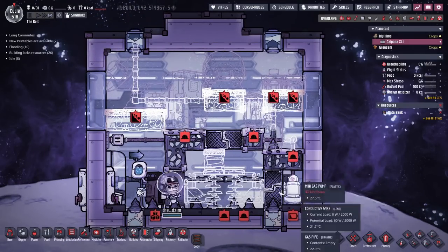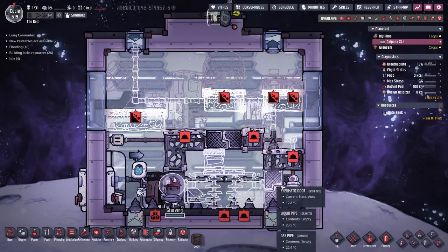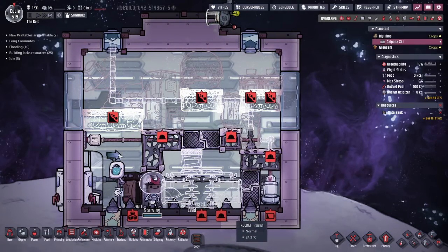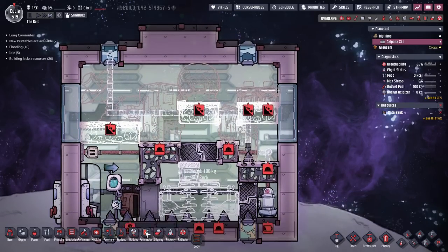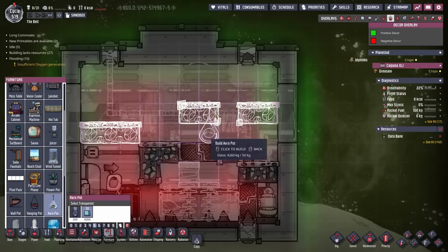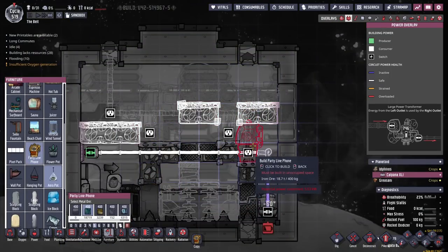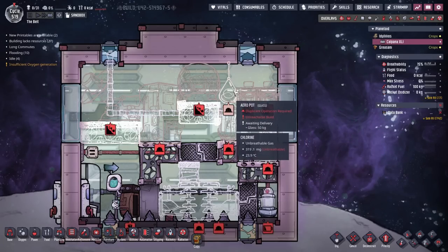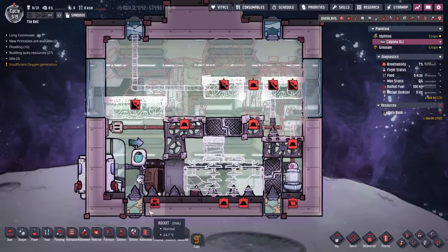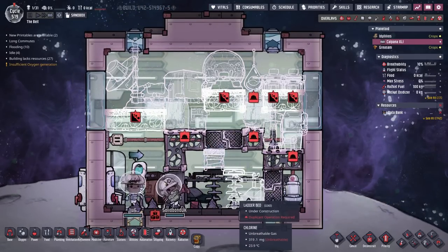Don't build any oxygen in here yet because we still have the toxic chlorine that we need to get rid of, and the dupes can't really get up here. In order for us to make the top part into a mess hall, in the furniture we can get a little arrow pot here and also a party phone over on this side. This will, of course, be disabled, but it just needs to be here.